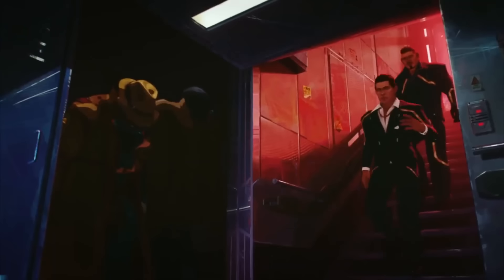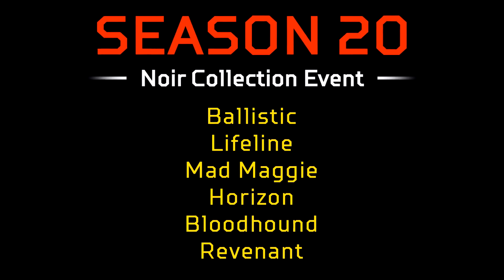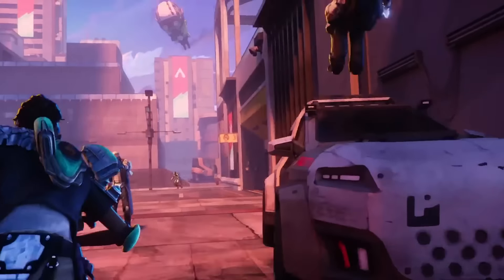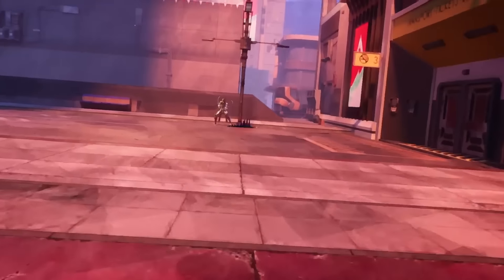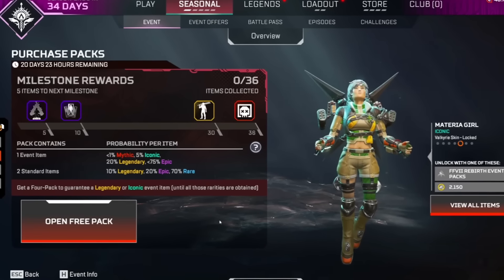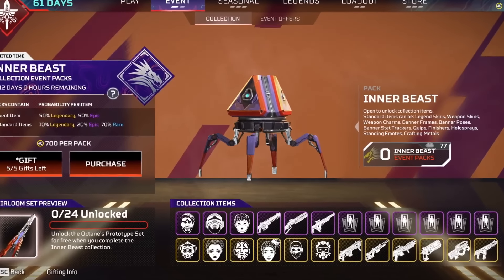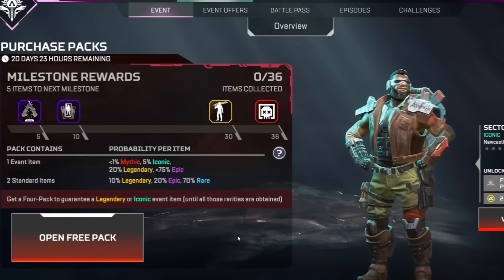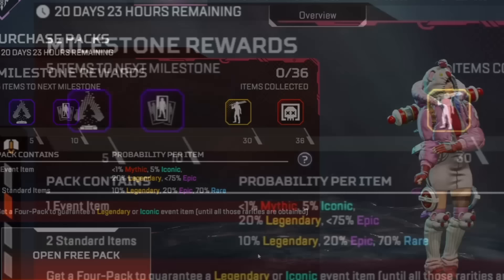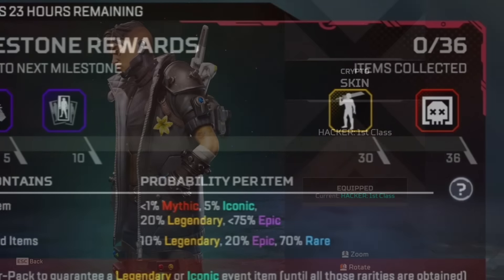The next collection event coming to Apex should be the event codenamed the Noir Collection Event, and we should be getting this sometime from the 26th of March to around the 2nd or 9th of April. CrowdRendo's source says it will last 3 weeks long and will be very similar to the Final Fantasy event, with 36 cosmetics rather than the usual 24 from a normal collection event. However, this event isn't going to be a collaboration — it'll just follow the same style of selling cosmetics without being a crossover.